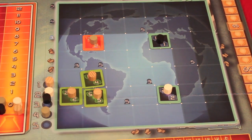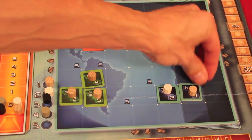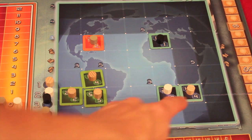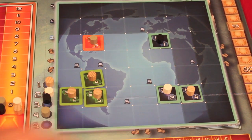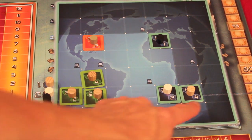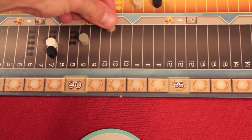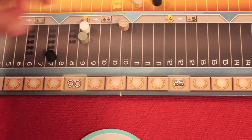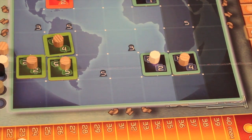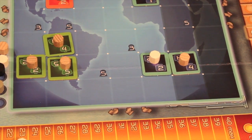You can also cooperate or compete with other players. If my project is adjacent to another player's same-type project and mine is larger, I have a choice. If we cooperate, we add the two project sizes — say six — divide by two, and each player gets three income. If I compete instead, we take the difference — four minus two equals two — I go up two income and the opponent goes down two income.